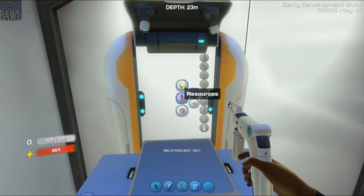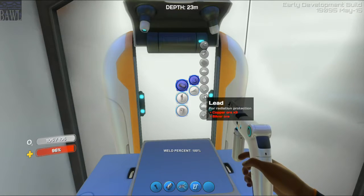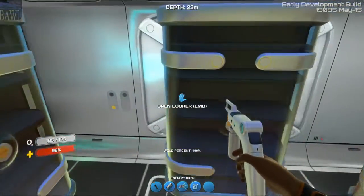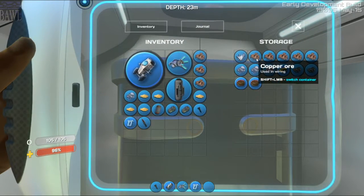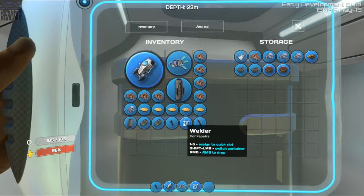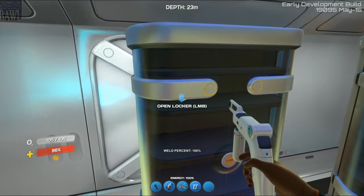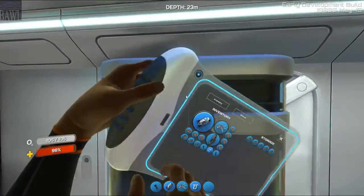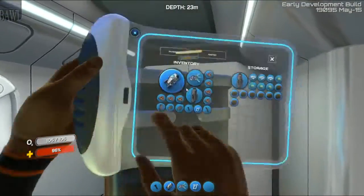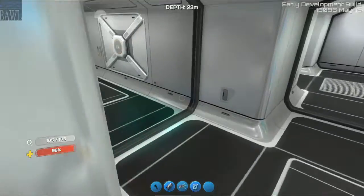Let's choose silicone and two lead. Lead requires copper and silver. I have plenty of copper. Let's take some copper. What did I say — copper, silver... I don't have silver in here, do I? Nope. Copper, silver, and quartz. Looks like we're gonna go exploring. Time to go exploring.